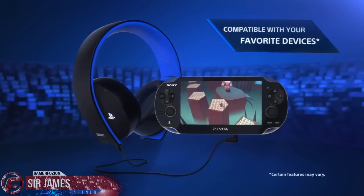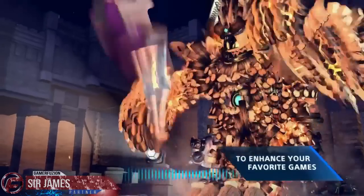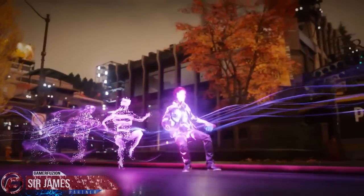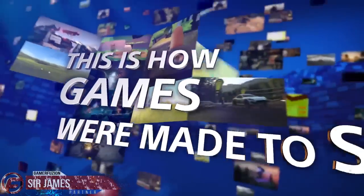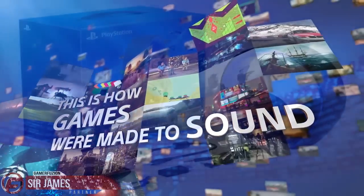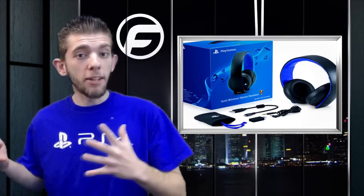The Gold Wireless Headset and the Pulse Elite Edition are compatible with a free headset companion app hitting the PlayStation Store in February. The app lets you download developer-created game modes specifically tuned to enhance audio — kicking off with Sucker Punch creating a mode for their highly anticipated PS4 exclusive Infamous Second Son. The app will also offer a variety of preset audio modes for games, music, and movies, as well as tools to create your own custom EQ mode.